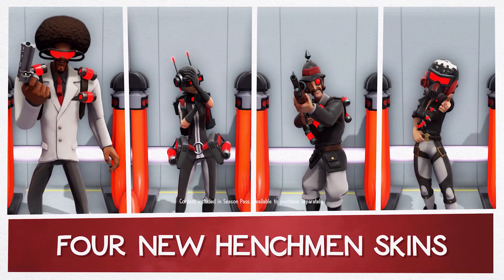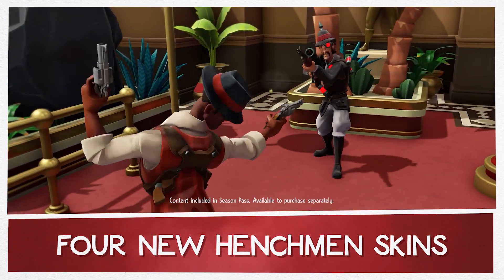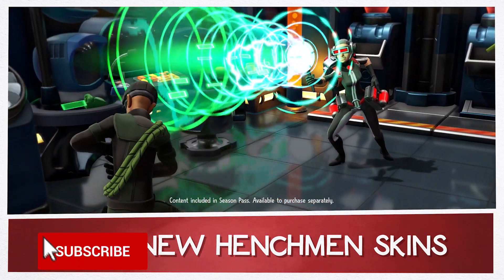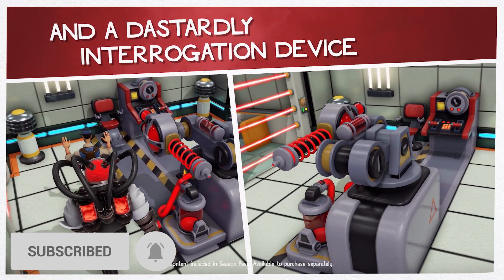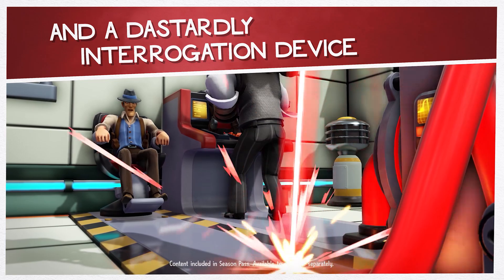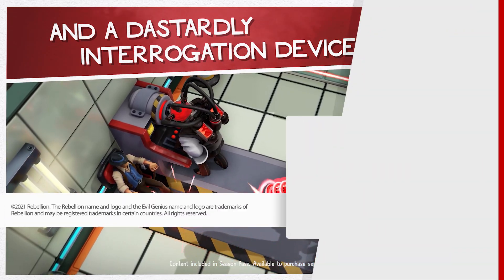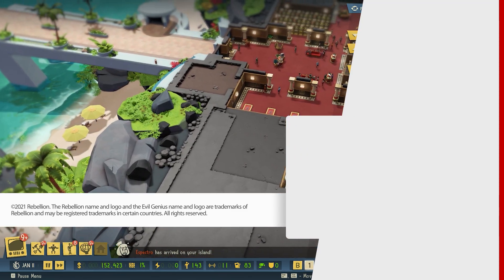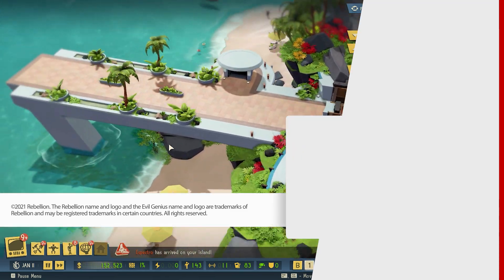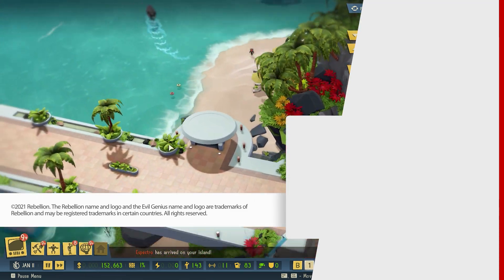So that's a quick look at the Cabal Pack, available now for Evil Genius 2. There's more on the way soon too, so subscribe to us here on the channel for new info as soon as we can share it. Leave us a like if you enjoyed the vid, and tell us about your favourite henchman in the comments down below. Now, if you'll excuse me, I've had a craving for a raspberry slushie since I first mentioned it. I wonder if there's a concession stand here on this island. Anywhere? No?